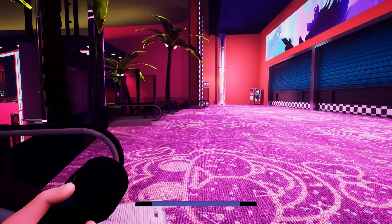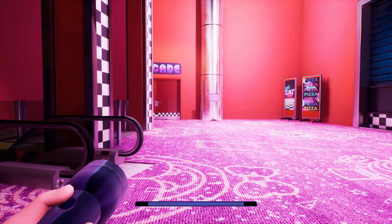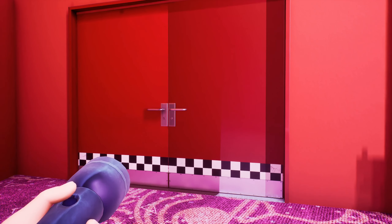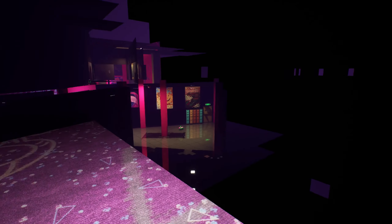Heading back going across the lobby toward the Fastpad, we can see that they even added the door over here that takes us to the Fastcade, as it would have in the early build of the game. However, you need a level 10 security pass. But using our debug menu we can turn off collision and toggle flying mode and check what's behind here. Unfortunately you can see there's nothing back here, but let's continue on with the mod.